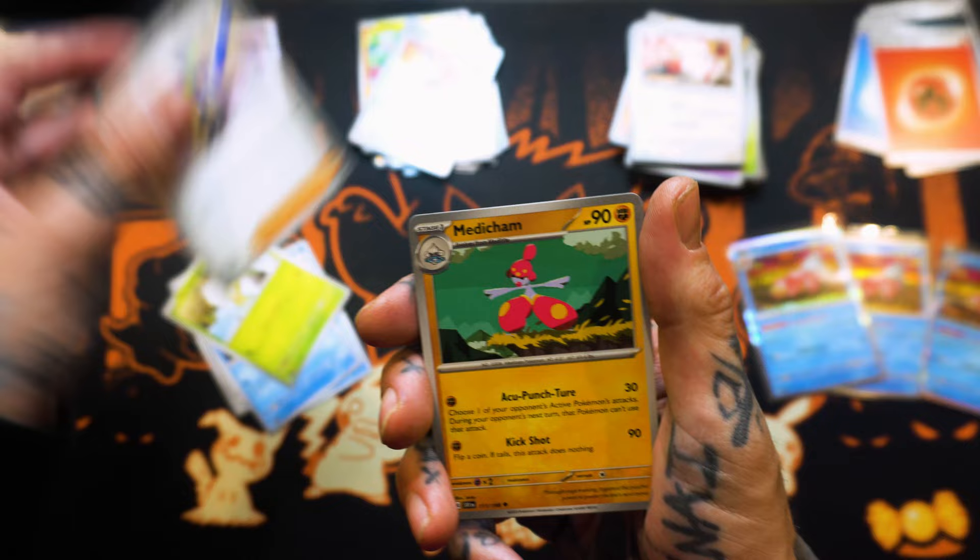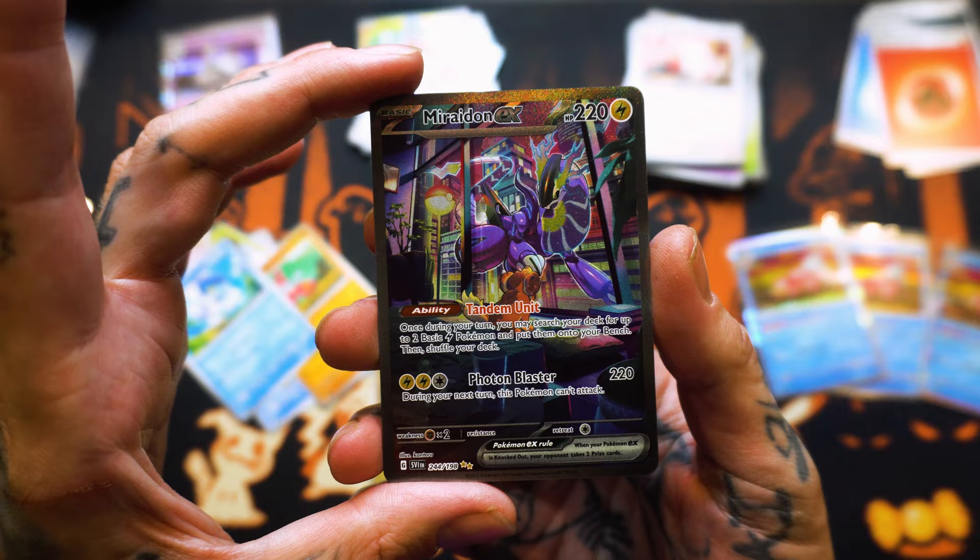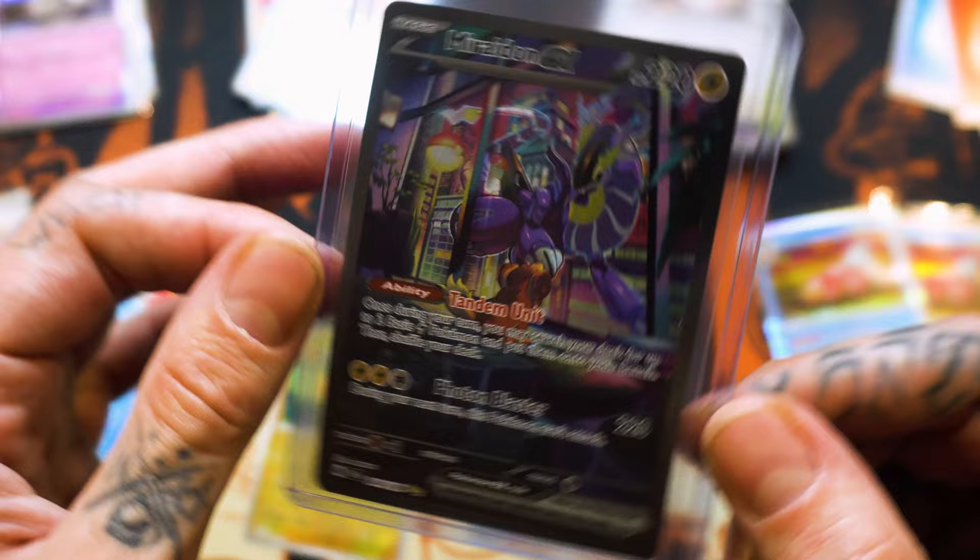Veroom. Magikarp. Tarantula. Penny. Medichan. Quackswell. Pawn Me. Meritidon EX — here we go, boys. Our first big hit.